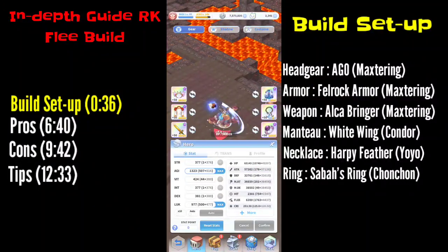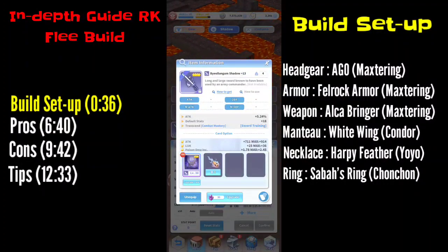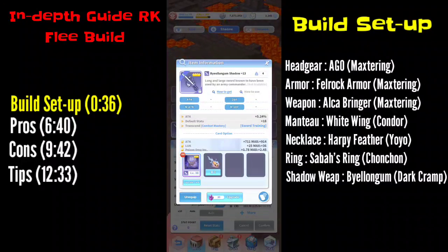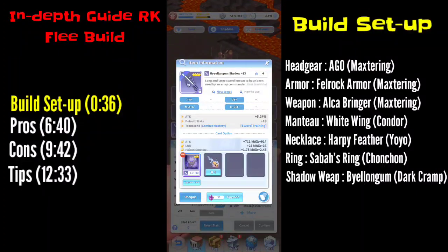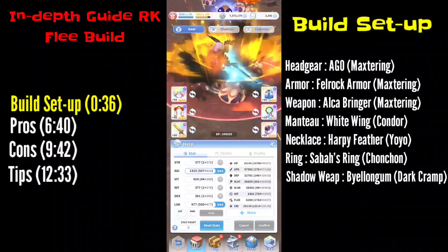For the shadow equip, you need this specific piece — it's the only shadow equip that gives default stats. For the shadow card I'm using a Cramp card for now since the shadow cards are hard to get, but hopefully I'll find cards with maximum Luck.